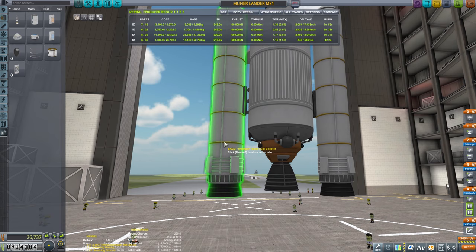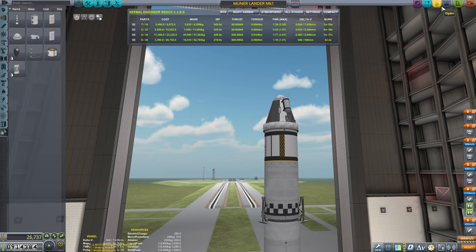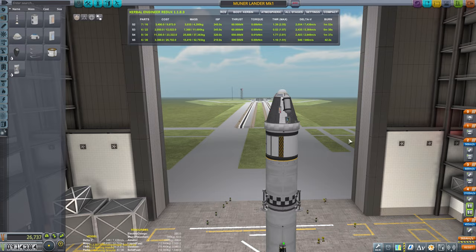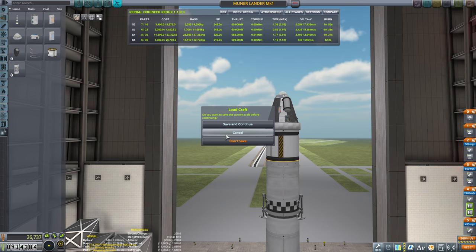The wider the bottom stage the better - that's just plain physics. The taller the vehicle the easier it will tip and fall to one side. So we digested this - already a good design. The moon lander mk1 it seems reached the landing site, broke two legs but still worked and was capable of coming back. Hopefully this one was able to go back.